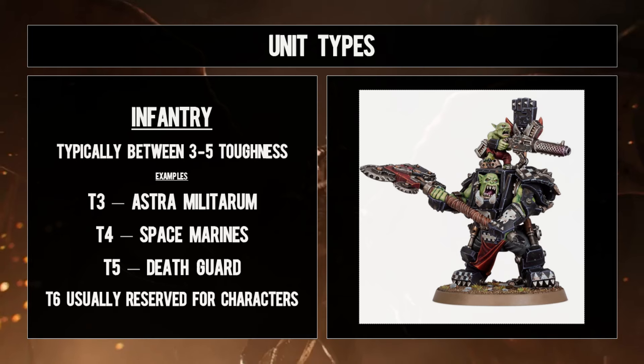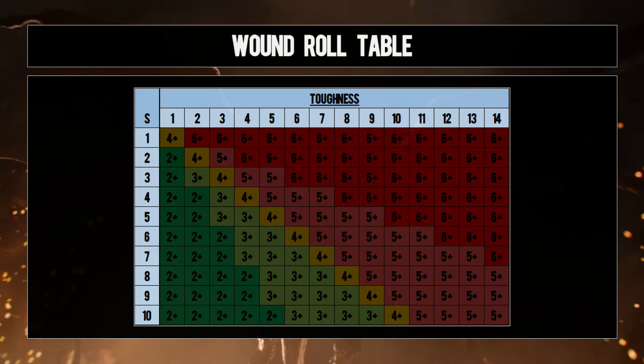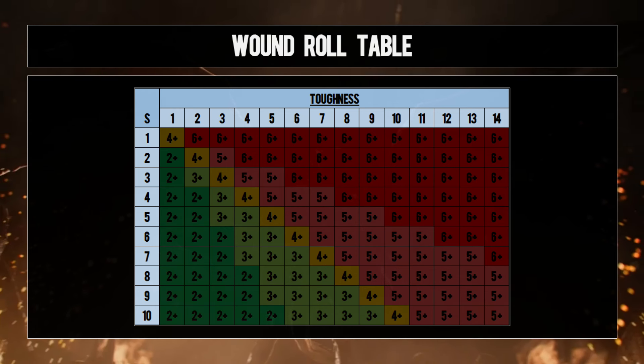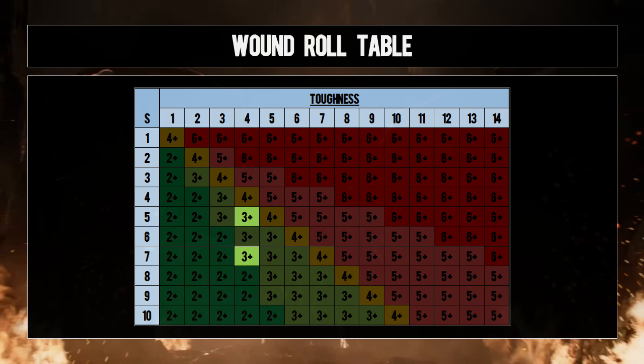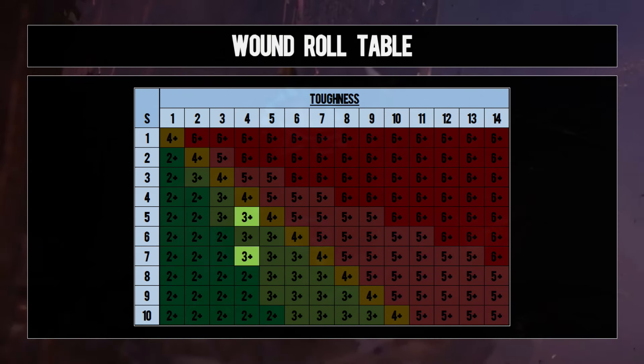In this current edition where you get access to your whole datasheet and don't have to pay extra for it, you're going to want to pick the unit or weapons — where a choice is given — that hits the above break point on the nose. If you're going up against an army rocking a bunch of toughness four and you have the choice of a strength five or strength seven weapon, dollars to donuts you're having to sacrifice something to get that extra strength seven, be it extra hits or suffering penalties because of the weapon type. So do not hesitate in taking the strength five weapon and let the law of averages do the rest.